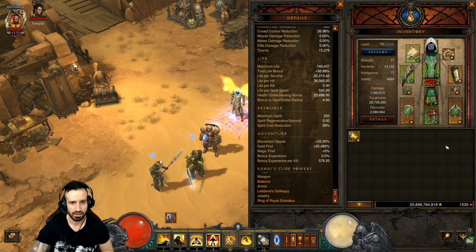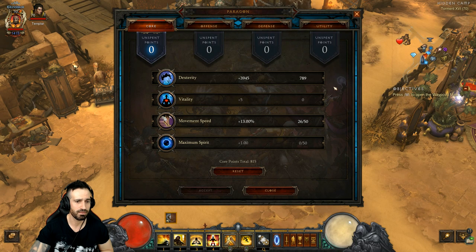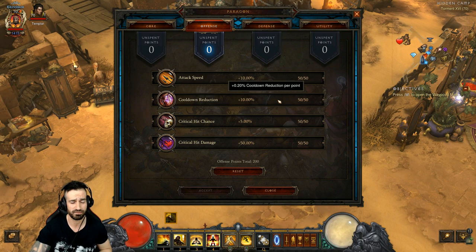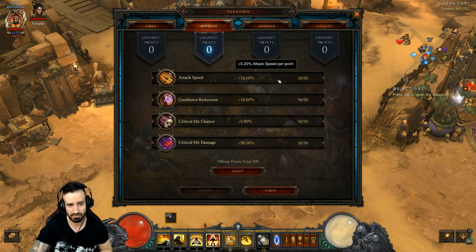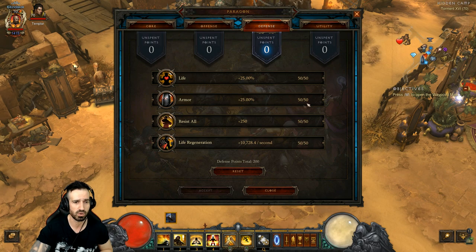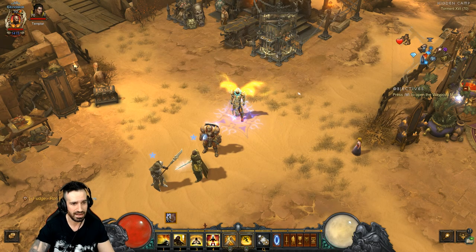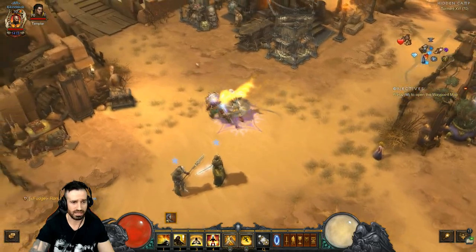For Paragon points, make sure your movement speed is capped at 25% - I have 12 on my items and 13 in Paragon, equaling 25%. Everything else goes into Dexterity. For Offense, go Cooldown Reduction first, then split evenly between Critical Hit Chance, Critical Hit Damage, and Attack Speed. For Defense: Resist All, Armor, Life, Life Regen. For Utility: Area Damage, Resource Cost Reduction, Life per Hit, and Gold Find.